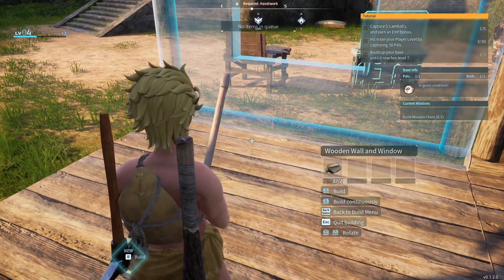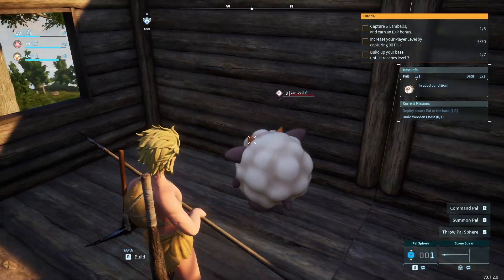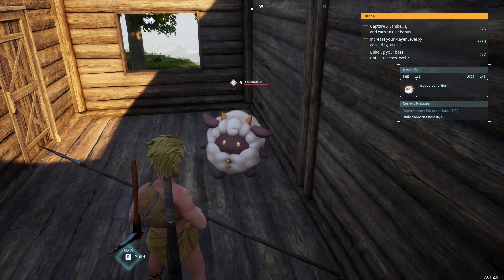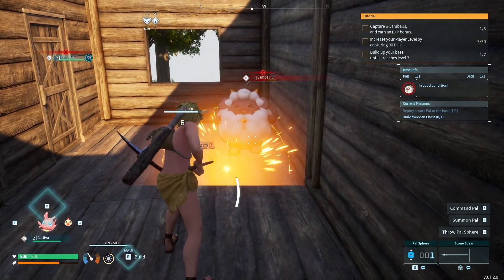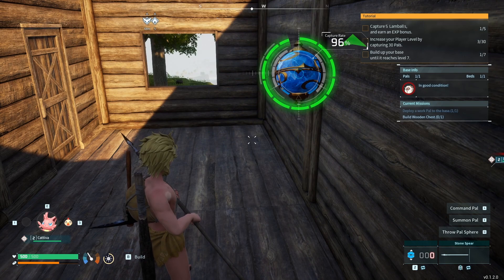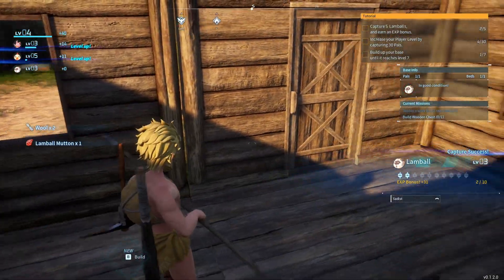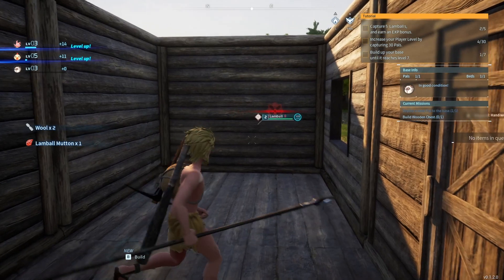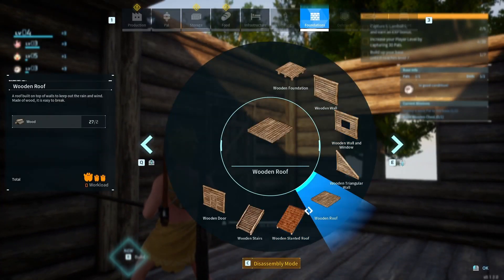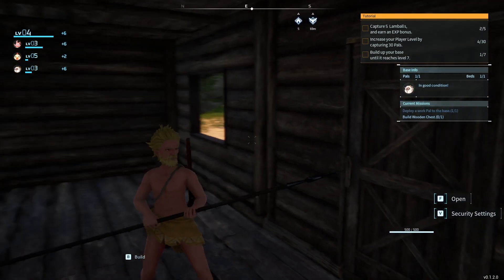Some windows. All right, we may have to — now that this lamb ball is trapped inside of here, we're gonna need to catch him. Perfect, that's two out of our five that we need for our current tutorial objective. Let's get some roof pieces on. Excellent, we have ourselves a nice little starter shack.